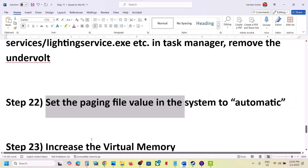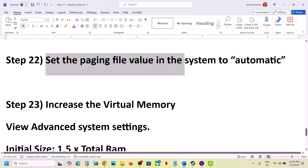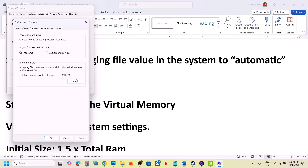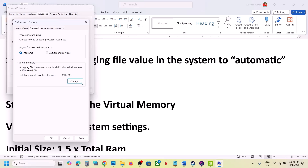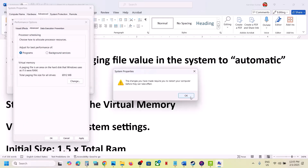Set the paging file to automatic. Type 'View Advanced System Settings' in the Windows search box, click on it, go to the first Settings option, go to the Advanced tab, click Change, and check the box that says 'Automatically manage paging file size for all drives.' Click OK and restart your computer. If still not working, uncheck that box and select System Managed Size, click Set, click OK, and restart.